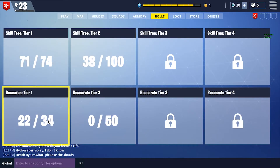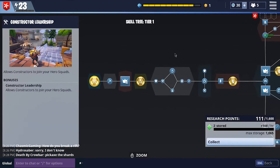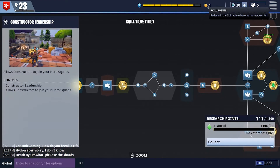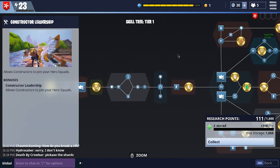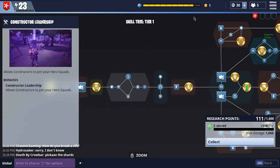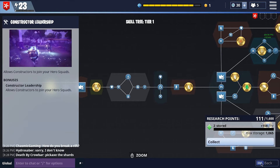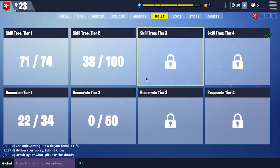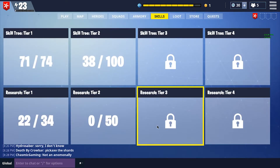Then we go down and we have our research tree. On this tree, the way you unlock nodes is you get skill points every time you level up. In the first area you get one skill point. When you move into the second area in Plankerton, you get two skill points every time you level up, but it also costs two skill points to level up anything in the second tier. In the third tier it costs three. So each level allows you to level up one node — that's basically how it works.